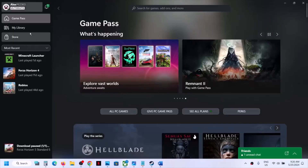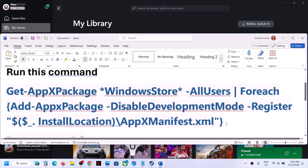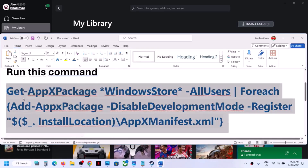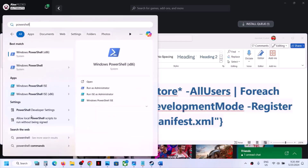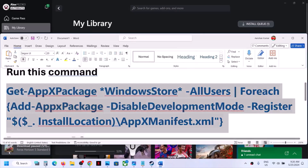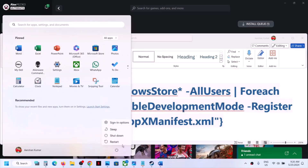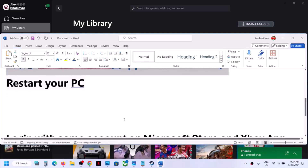Once you see 'Completed Successfully', open Xbox app again, go to My Library, and check. If you still don't see the game, the next step is to run a PowerShell command. The command is provided in the video description. Type 'PowerShell' in the Windows search box, right-click on Windows PowerShell, and click Run as Administrator. Click Yes to allow, paste the command, hit Enter, let the process complete, then restart your computer — a restart is a must after this.